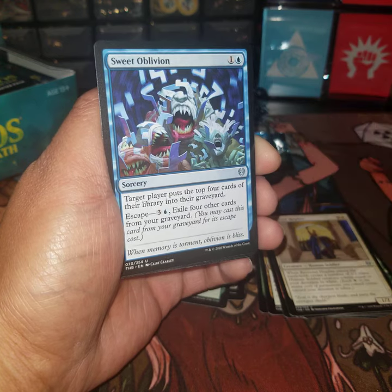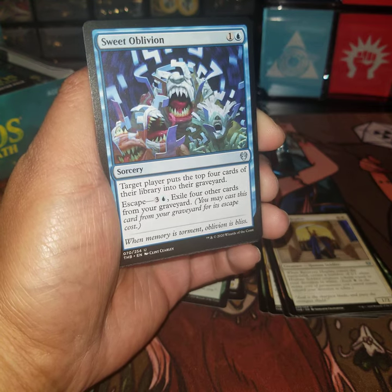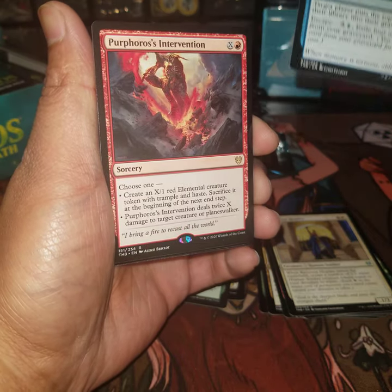Sweet Oblivion — two-drop blue sorcery, target player puts the top four cards of their library into their graveyard. Escape. Interesting, might be good for a graveyard deck.